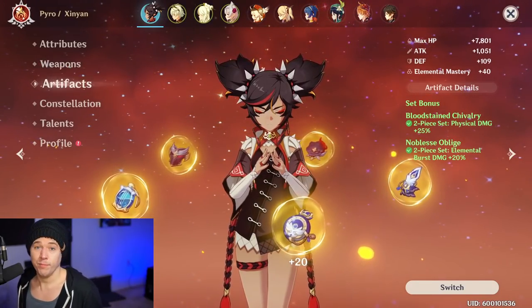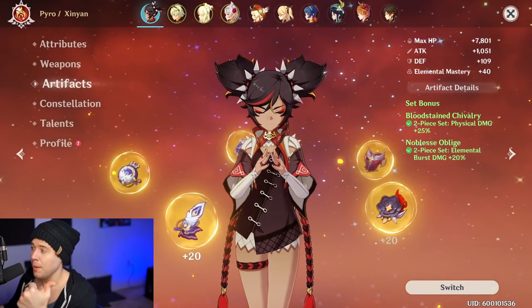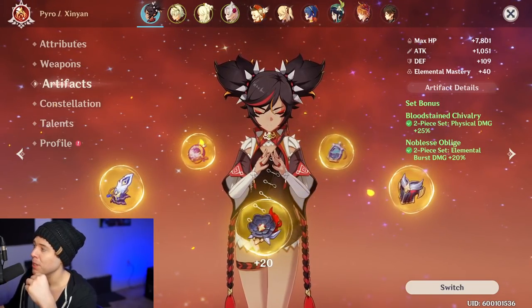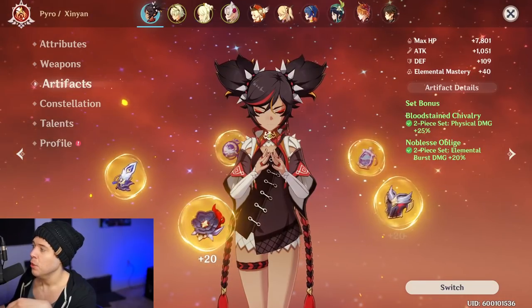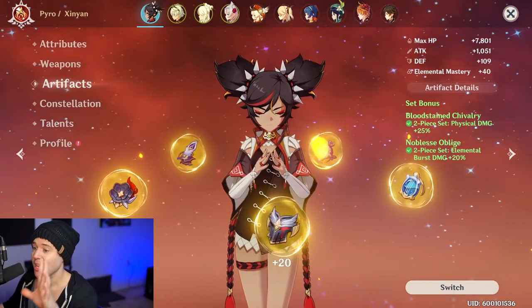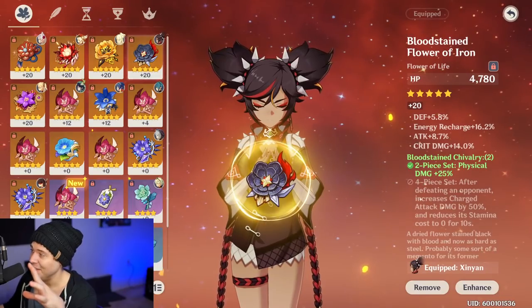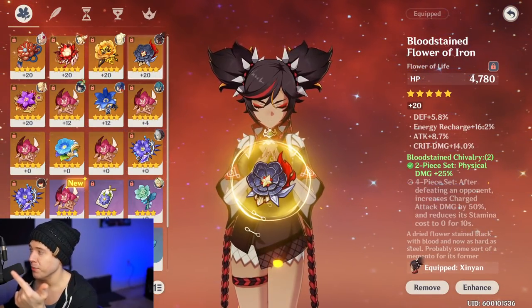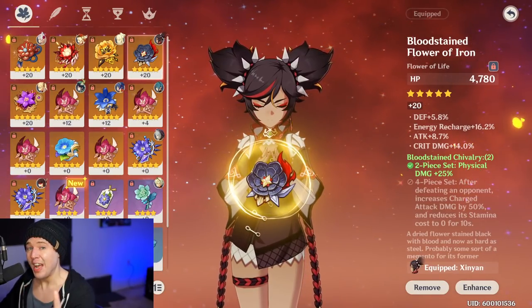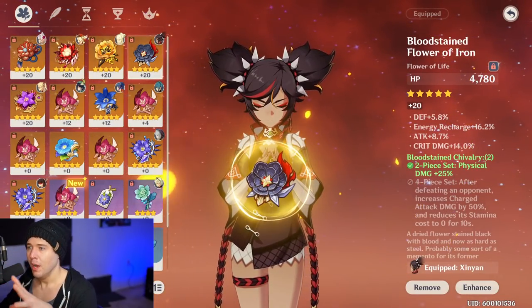I put the artifact stats at the end of the video because analytics says people skip past them at the start. For the C2 burst damage build, all you care about is physical damage and elemental burst damage. We're running two-piece Bloodstained Chivalry for 25% physical damage and two-piece Noblesse Oblige for 20% elemental burst damage. The four key substats to look for are: defense percent, energy recharge, attack percent, and critical hit damage. Attack percent and crit damage are the two most important — energy recharge helps burst uptime, and defense slightly improves shield strength.